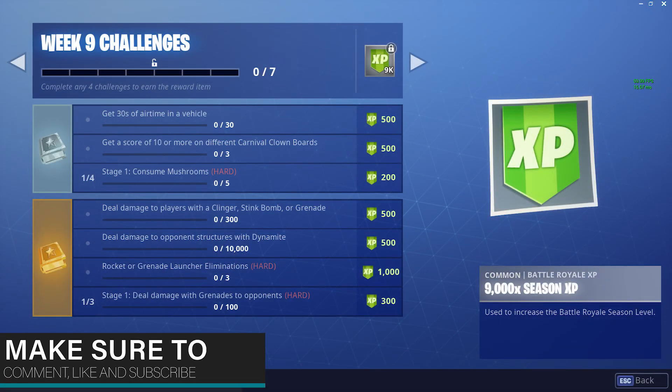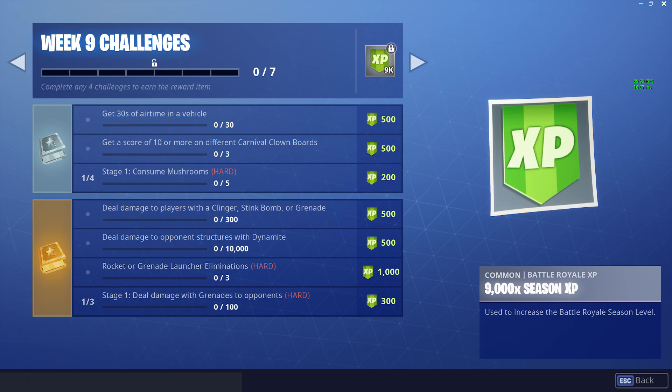Next up, we have the Battle Pass Challenges — these are for the people with the Battle Pass. Deal damage to players with a Klinger, Stink Bomb or Grenade. When you find one, just throw them and try to hit someone. This is probably the hardest one on this week's challenges.